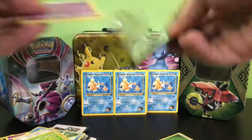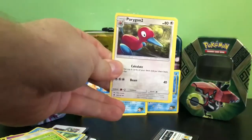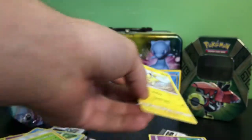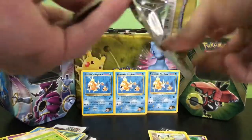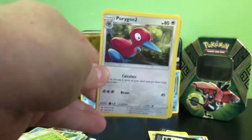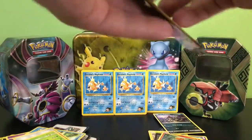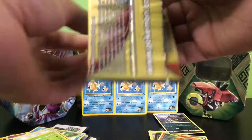Here we go — we have a Porygon2, an Espurr, and a Pikachu, and I really like the artwork on that Pikachu, it looks really nice. Four packs down. One to the front — another Porygon2 to start off, a Charmander, and an Alolan Rattata. How many Alolan Rattatas have you guys caught in Pokémon GO? I've only seen like three or four where I live.